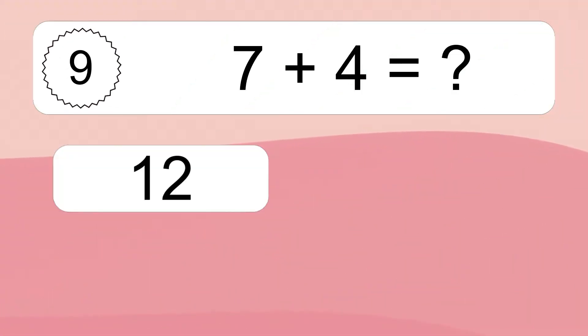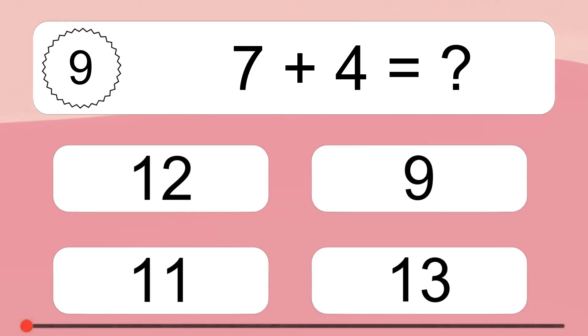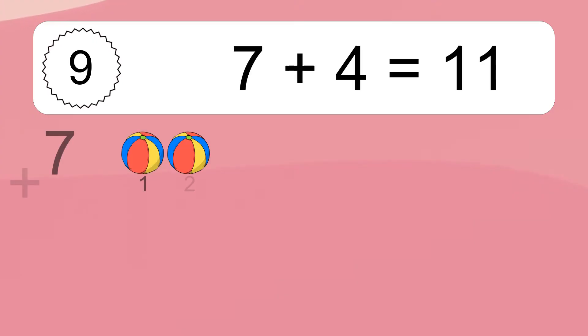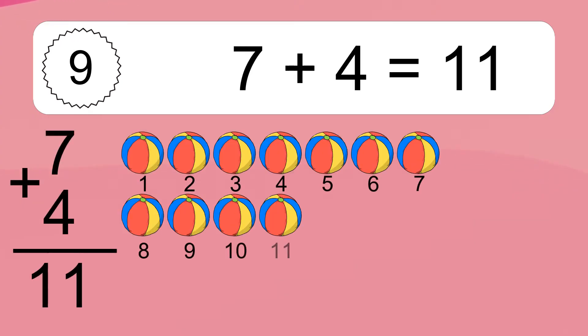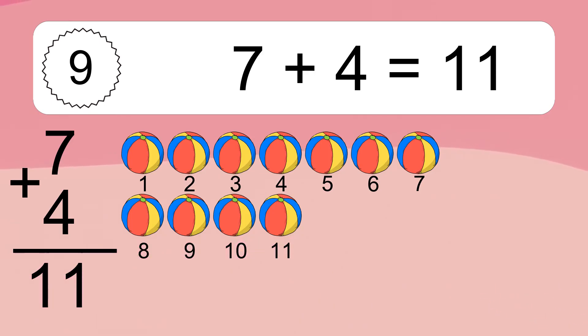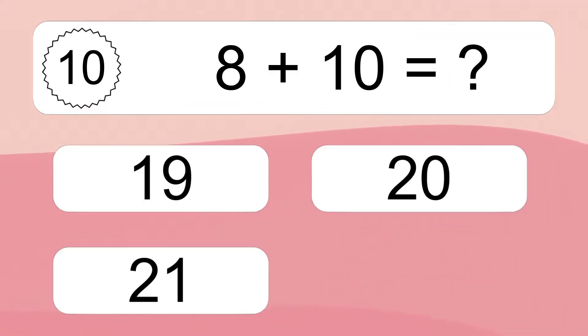7 plus 4 equals what? 7 plus 4 equals 11. Let's count it! 1, 2, 3, 4, 5, 6, 7, 8, 9, 10, 11.